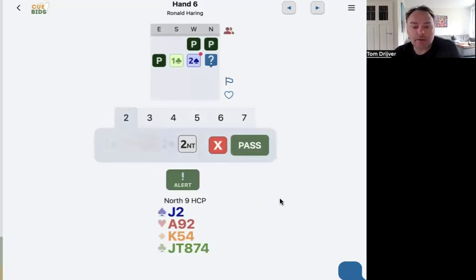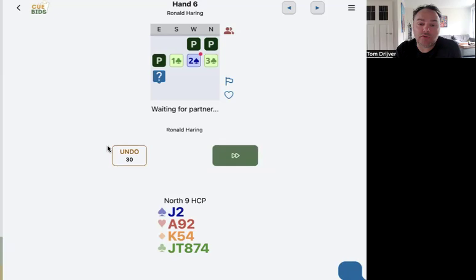One club, two spades. I've got five clubs, only nine points, but I don't need lots of points to bid three clubs here because yeah, they forced me to it. So I do want to do a bit something. Because otherwise there's a decent chance it goes pass-pass-pass. And I don't really want that.